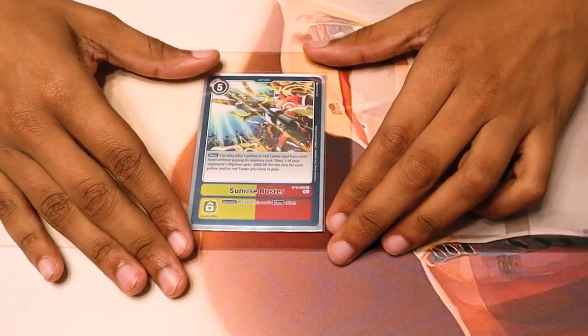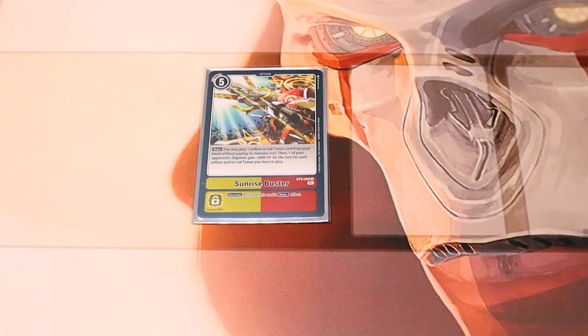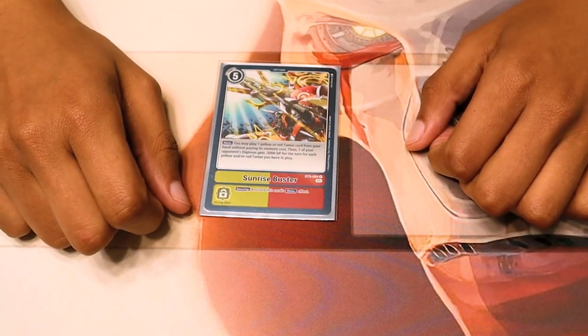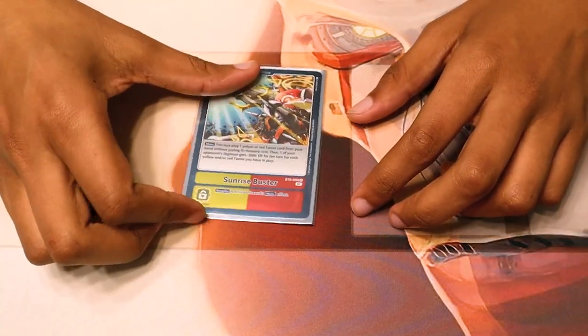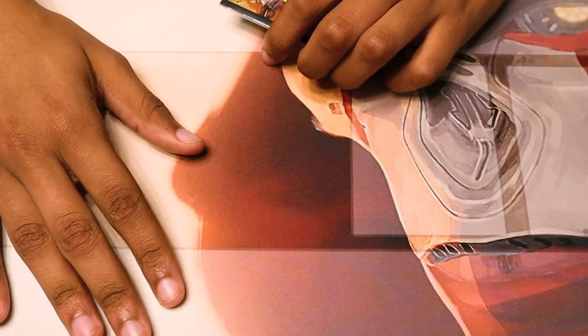We run one Sunrise Buster because it's so broken it got limited to one. You get to play a yellow or red tamer from your hand, and then just nuke one unit on the board for negative 3k DP for each tamer you have. Works super well with the deck, because most of the plays you're doing is with your tamers on board. You might have one or two Digimon, but your tamers are doing most of the work because they're punching. Nuking a Digimon for 5 is kind of ridiculous, and it's a silly way to get around their protection because it's by DP negation — not to mention playing a tamer.